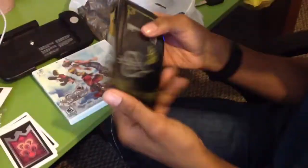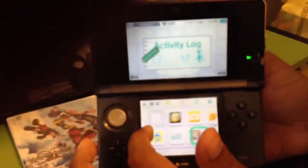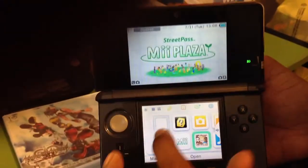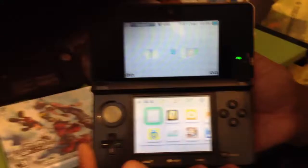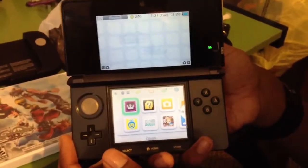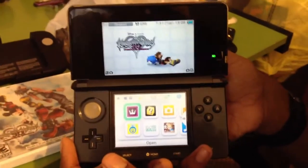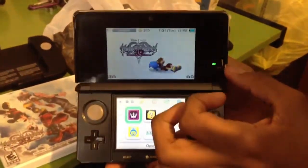I'll see how the AR card system works out, but it's just not going to be my type of thing. I'm going to go ahead and get Kingdom Hearts into the 3DS — I had nothing else in there because I was preparing for this day. Come on Kingdom Hearts, go ahead and pop up for me. Oh wow, that's an epic fail. Let's try that again. There we go. You guys probably can't see the 3D effect, but yeah.